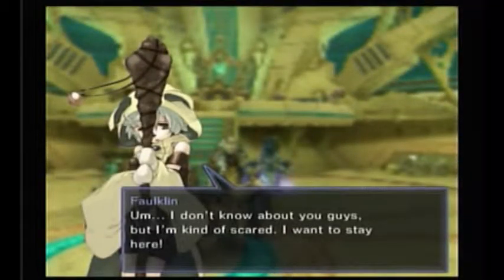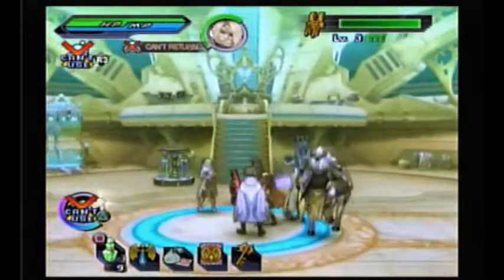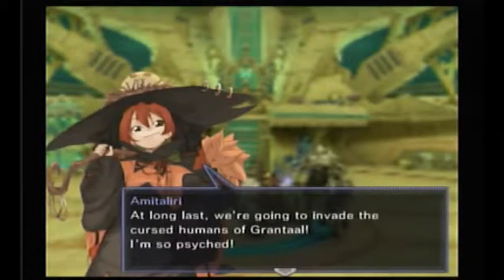What do you say, Falkland? He says he doesn't know about the others, but he's kind of scared and wants to stay here — is that okay? And Matali says: at long last, we're going to invade the cursed humans of Grontal. She's psyched. Another party member clarifies that's not exactly it, Ami.